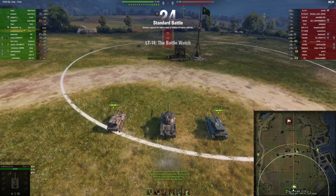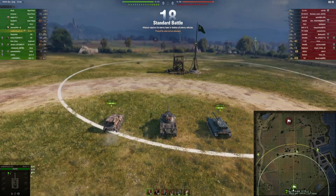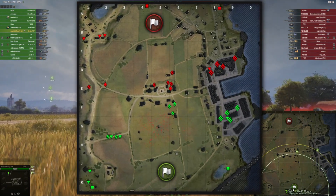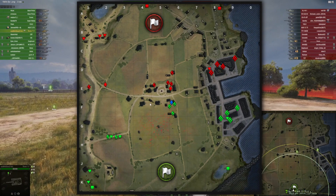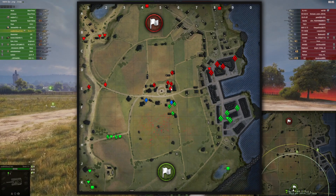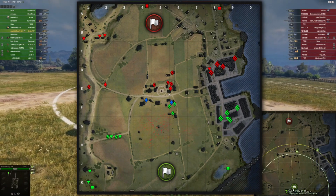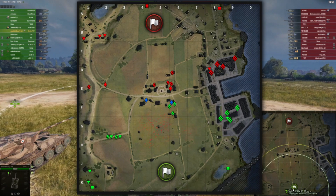First battle in the Skoda T17. We are spawning on Fisherman's Bay. Spawning in the south, you have several options. You can go to the B1 and B2 position, but the position I prefer gives you a spotting line that spots tanks sitting in key locations, giving your team a huge advantage. This is the position I usually play with the light tank spawning in the south. Fisherman's Bay is a perfect scouting map and we want to exploit this tank's decent camo of 17.67 alongside its view range of 370 meters.